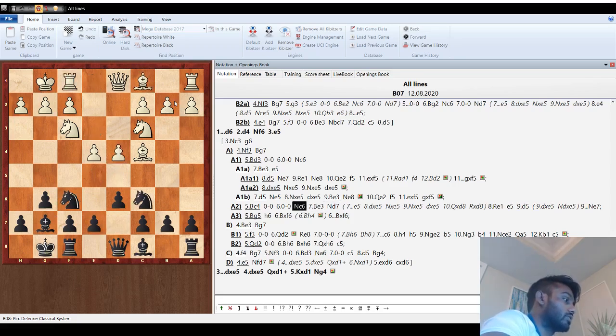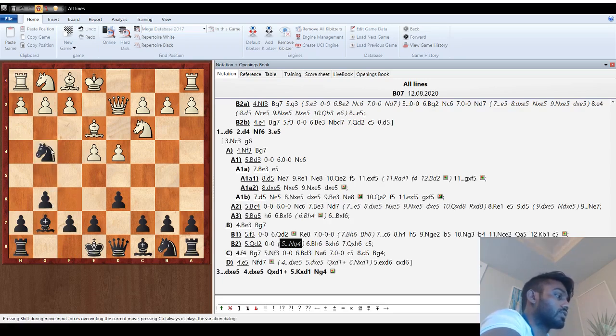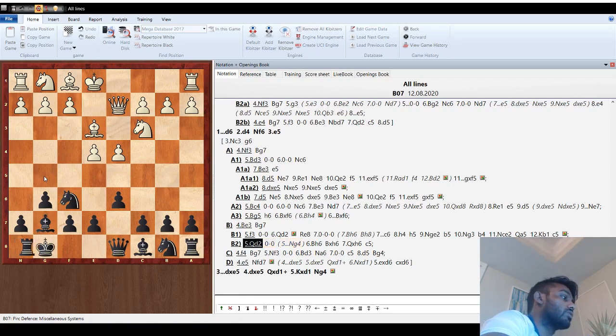Against bishop e3 generally with queen d2, they're trying to castle queenside. Here we cannot punish queen d2 with knight g4 the way you would in the Dragon — it's not so clear and not worth the trouble. All we do is castle kingside. If they go early bishop h6, we capture on h6, take take, then go c5 to attack the center and queenside. Whenever they're attacking you on one side, you hit them on the weak side where they're not ready.